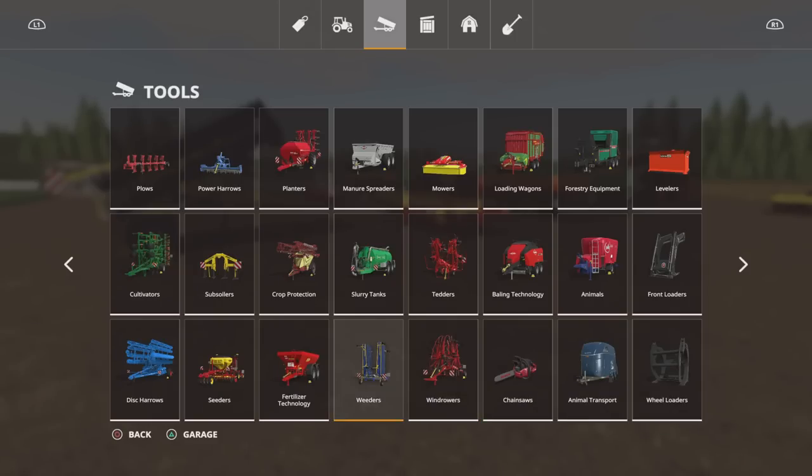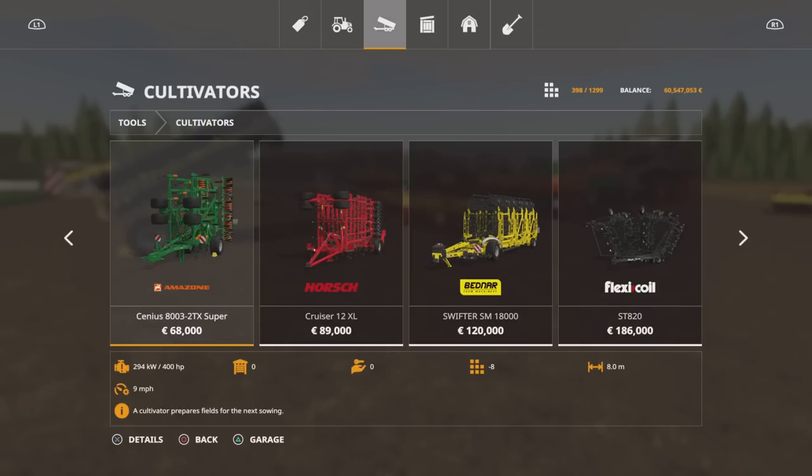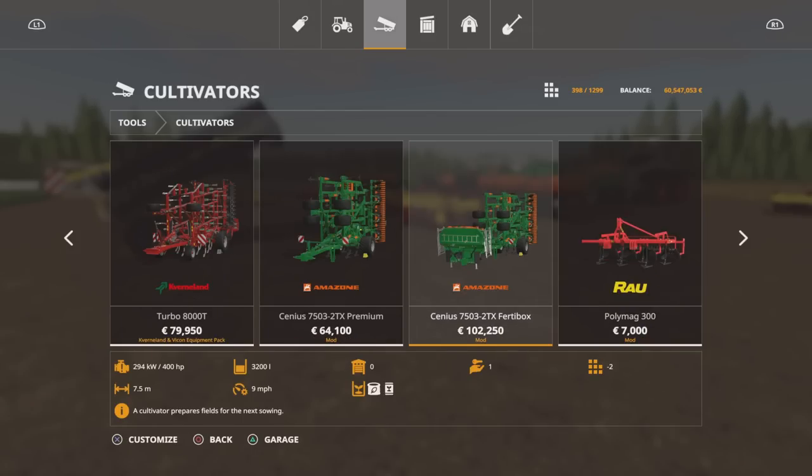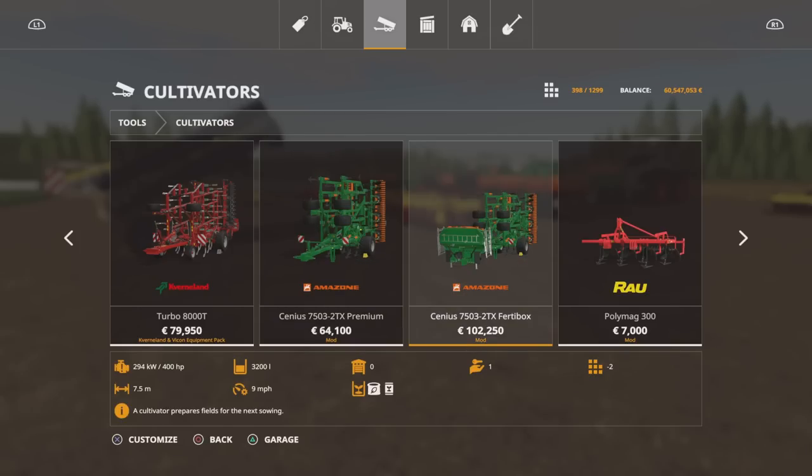Let's find them. It's a lot to digest in one go because it's like four or five mods in one really. We'll start under cultivators. The Sinius 8003-2TX Super is the standard in-game version — eight metres wide, 68 grand. The modded one is the 7503, 7.5 metres, although it's still showing the 8,300 label. The premium is 64,100, slot count drops from 22 down to two. The 75.03 30 box version is 102 grand, and I've only managed to get it to put 3,200 litres of seed in. Slot count drops from 29 down to two.